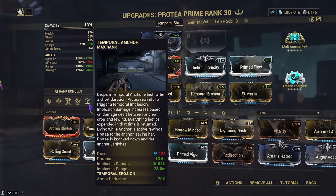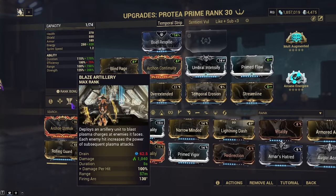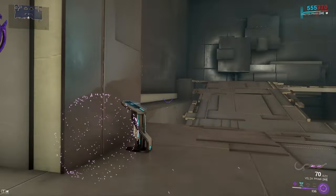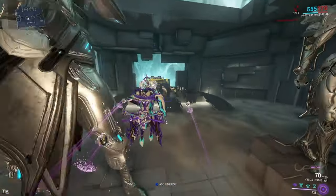So the whole point of it is, when you get a chance, you hit four. While you're in your four, you'll throw one, you'll throw two, and if you want, you can hit three, or you can hold one to get your shields. That's about it. The whole build is just throwing your one, your two, and getting your four off. I'll go ahead and show off its effectiveness.